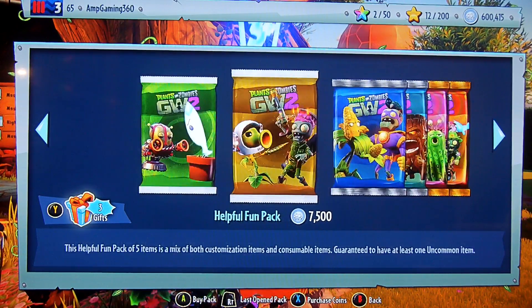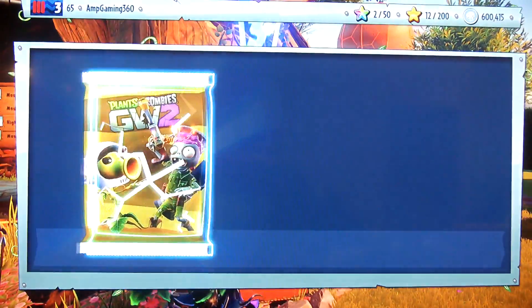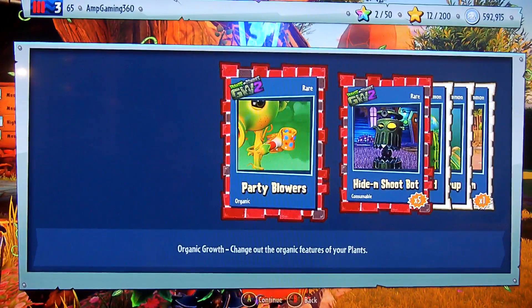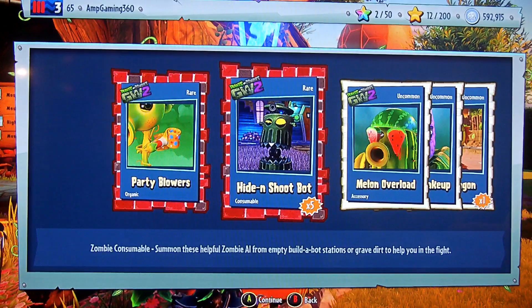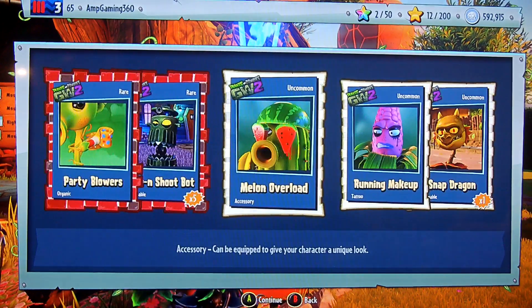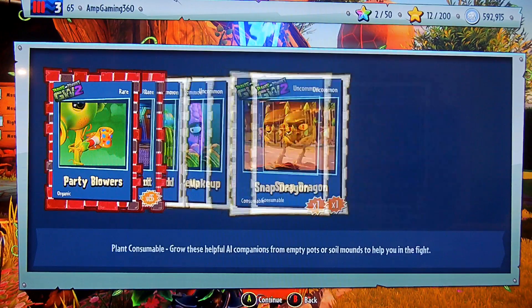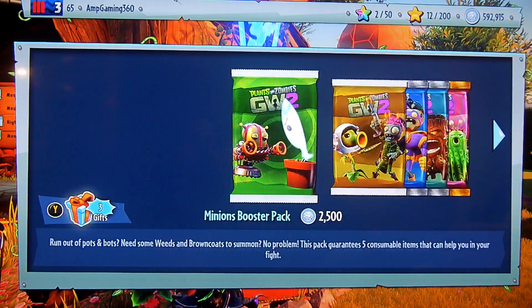Let's open up some helpful fun packs right now and get some customizations - at least some for our Chompers. Party Blowers for the Peashooter. Hide and Shoot Bot times five. Melon Overload for the Cactus. Run and Makeup for Kernel Corn. And Snapdragon times one. Not too bad.